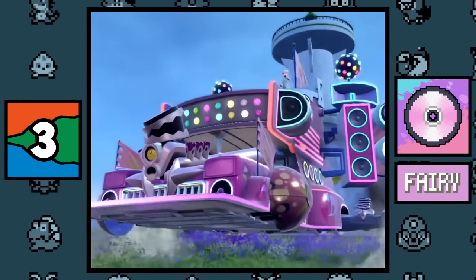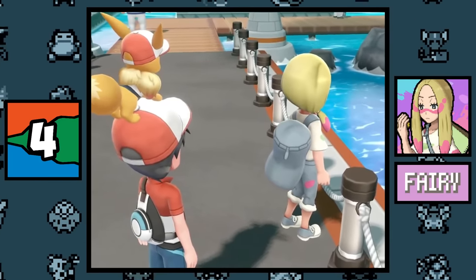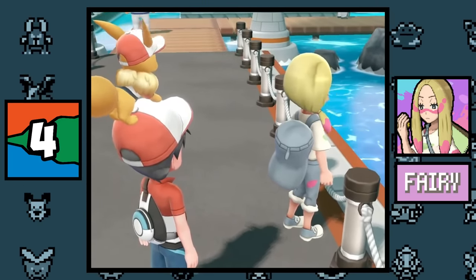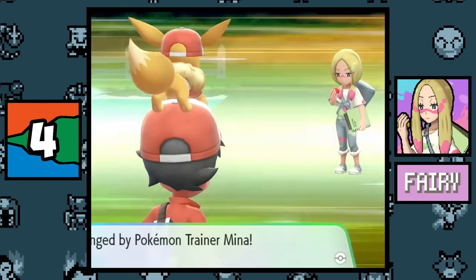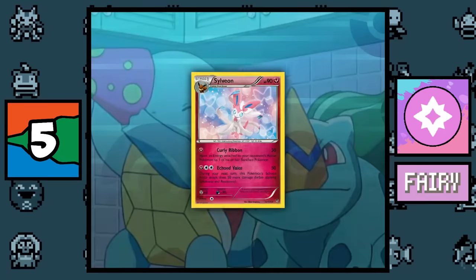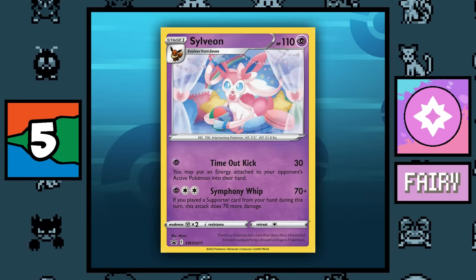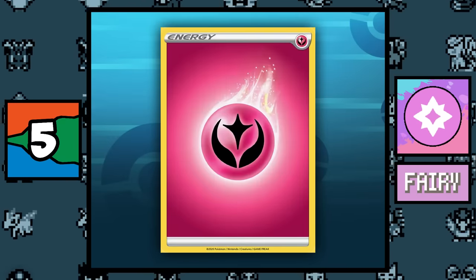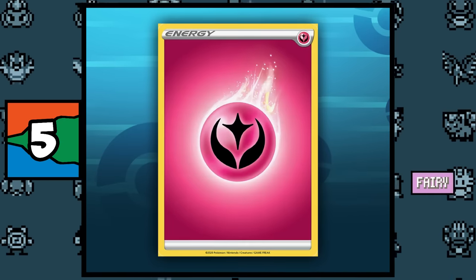Magical Torque is the only Fairy type move introduced in Scarlet and Violet, but it's unlearnable by every Pokémon except Revavroom's Starmobile form — which is literally just a machine. Even though the Fairy type didn't exist in the original games, Mina, a Fairy type specialist, appears in the Let's Go games, which is more evidence those games are from a different timeline. Finally, the Fairy type was discontinued in the TCG and categorized under the Psychic type, making the Fairy Energy the only basic energy card to be rotated out.